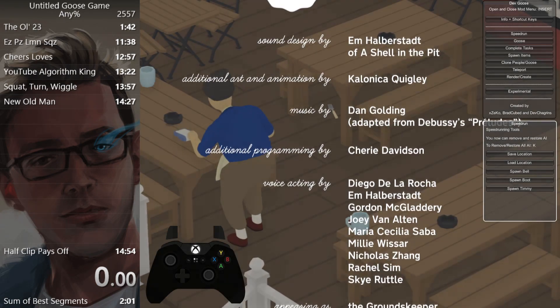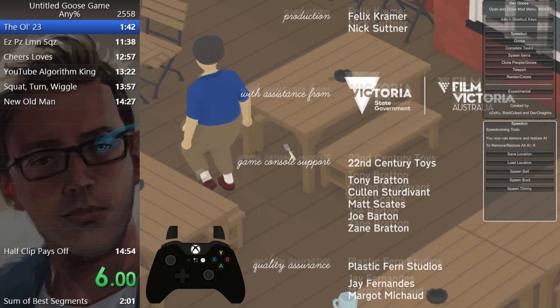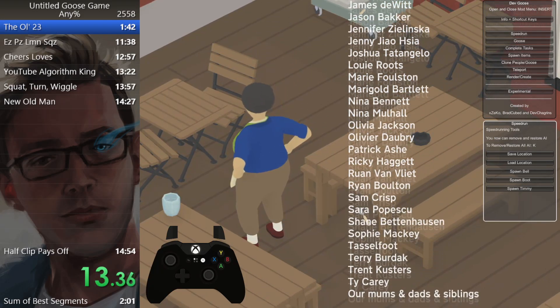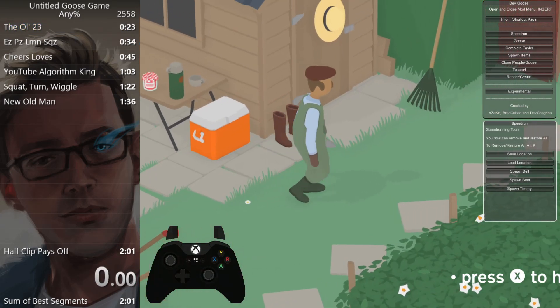As you can see, I have Devgoose open right now. Earlier today, Paz posted a speedrun where he used Devgoose to beat the game in 13 seconds. I'm going to try to beat it in around 10. I successfully did that a moment ago. However, I was not recording, which is why I am fast-forwarding through the credits right now. But we'll see if we can do it again.